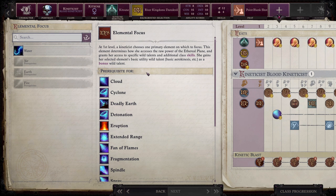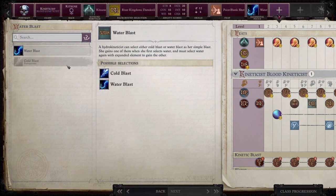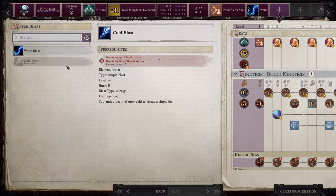Depending on the element you chose, you'll have access to either an energy or a physical blast at the start of the game. Or potentially, depending on your archetype, you'll be forced to pick a specific one. That's important to understand, because what determines the type of a kinetic blast and the type of attack roll you're therefore making depends on the type of kinetic blast you actually chose.